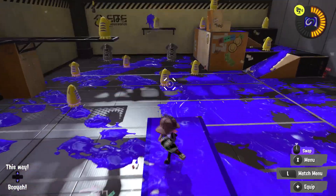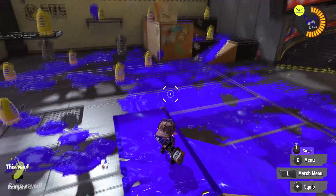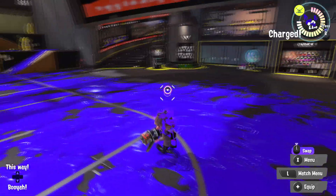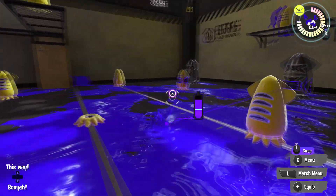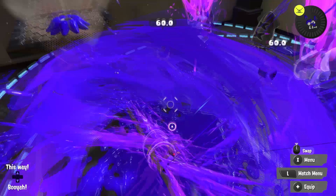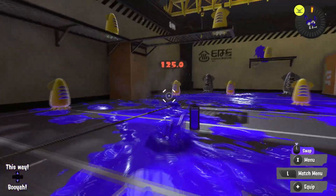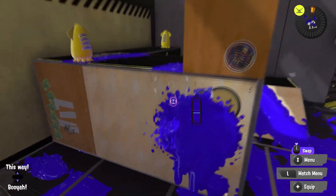I forgot to mention the Foil Squeezer also has Auto Bomb, which isn't much to talk about compared to Splash Wall. Moving on — here we have the Custom Blaster. It's not much better than the vanilla kit in my opinion. It literally has Point Sensor, which just tracks enemies and feels pretty useless. However, it does have Triple Splashdown, which is really cool and deadly — it kills instantly and is pretty hard to cancel. It just throws Reef Slider further into its coffin as the worst special in the game.